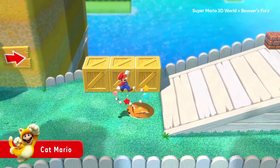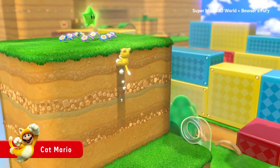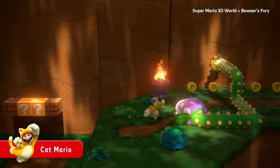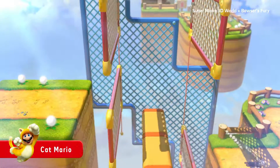Once you acquire the Super Bell, you can transform into Cat Mario. Climb up the wall like a cat, scratch, or use a variety of cat actions.